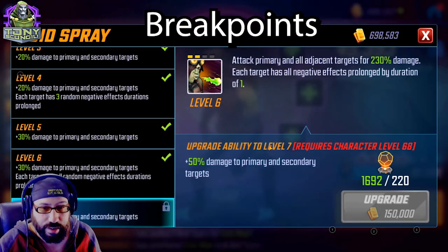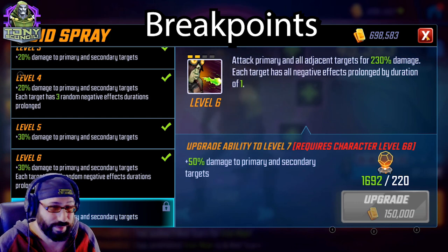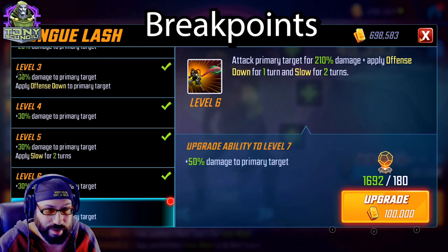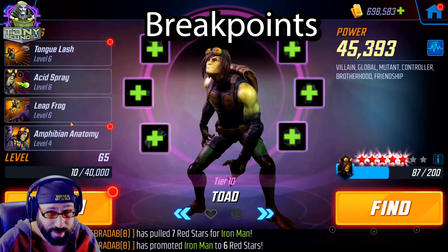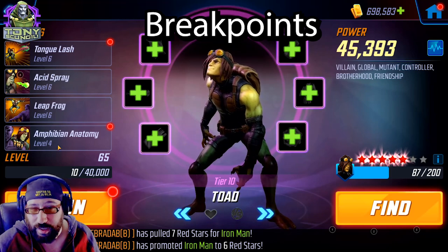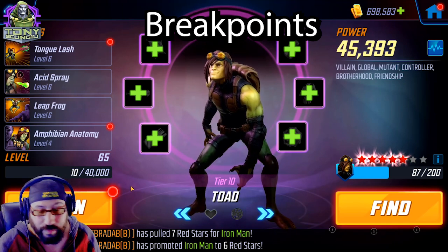As for everything else Toad does — Leapfrog clears all negative effects from self. Since he tends to do it early, there very infrequently is a ton of negative effects on a character that early in a fight. He's relatively quick. The 30% extra damage isn't a big deal. Chained to 4-5 adjacent targets — if Magneto went first, they're all together anyway, so you're just hitting everybody. It's a good investment, but I don't think it's worthwhile. Acid Spray already extends all duration; upgrading it just does slightly more damage. He's not the damage dealer, so it's up to you. There are about two things you could justify on Toad, but I haven't found the need for them.